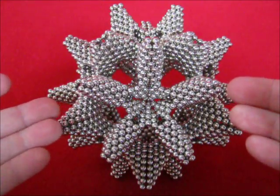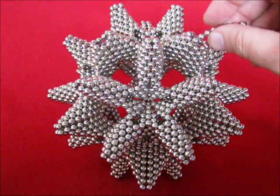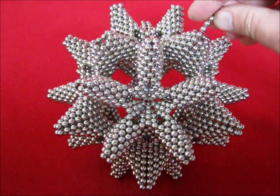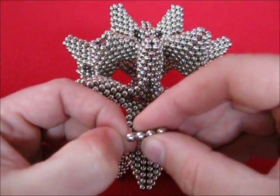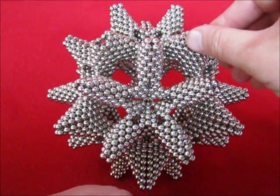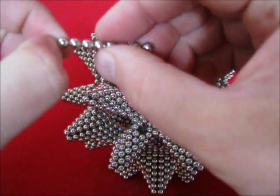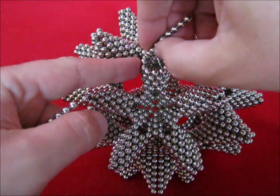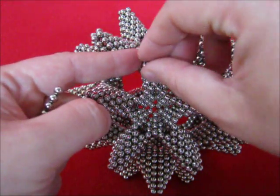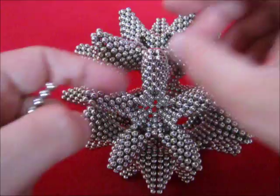In order to turn this dodecahedron with these little nodes into a dodecahedron with spikes, you add eight dots on top, then add another six, and then you add another four. Repeat this pattern — eight, six, and four — eternally.